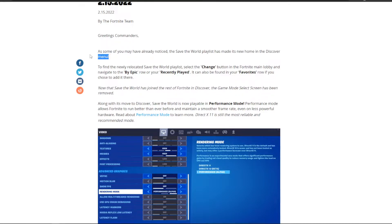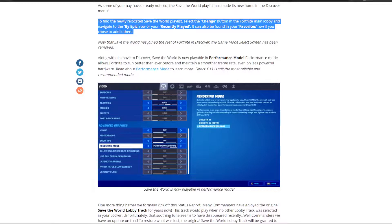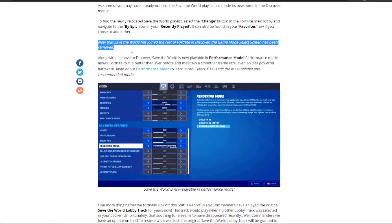So this has been a thing for a while, but in the BR lobby you can find the Save the World game mode in the discovery tab. I find it really annoying to do because the discovery tab is horrible in BR — honestly, the whole BR UI is very bad. But anyway, here's the instructions if you're interested about how to find it in the discovery tab. It's quite convoluted. So because it's now available in the BR discovery tab, they've decided they're just going to remove the whole game mode selecting screen, which I think is a terrible thing. But it's fine, I guess.